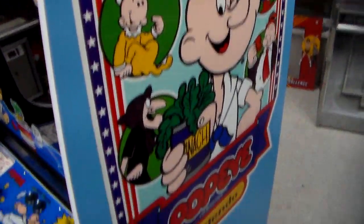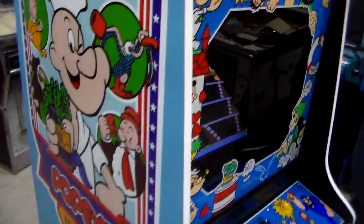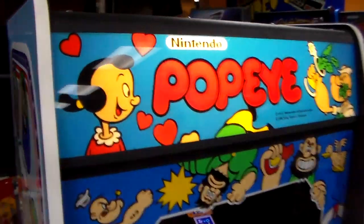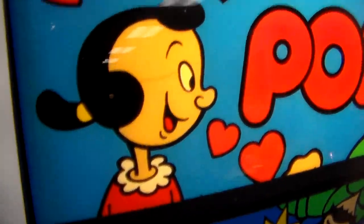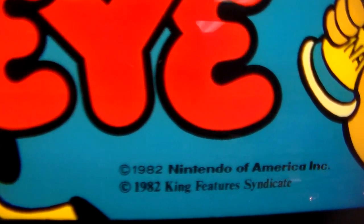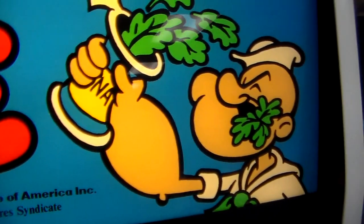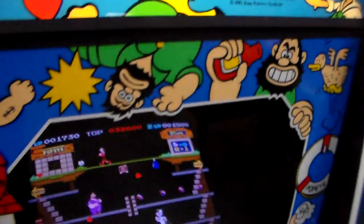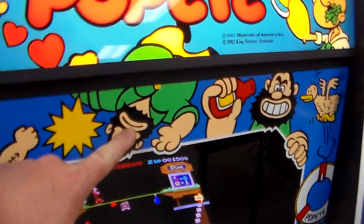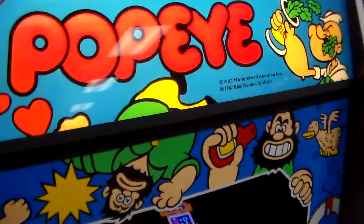Very cool art. 1982. Cabinet's in nice shape. You can see that the marquee is just very simple, like the Donkey Kong marquee. Here it says 1982 King Features Syndicate. There's a neat story about this. I like how they did this — look how Bluto's on the bezel and the marquee. Just little things, folks. Little things.